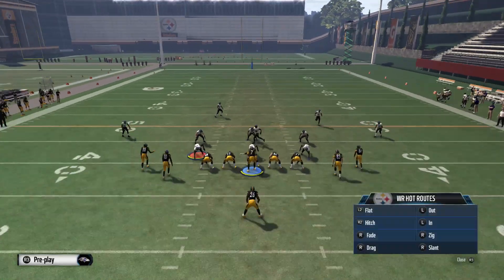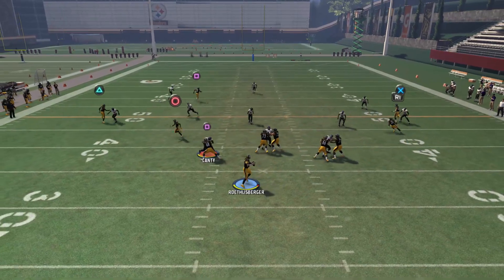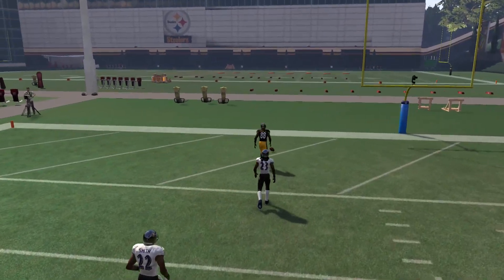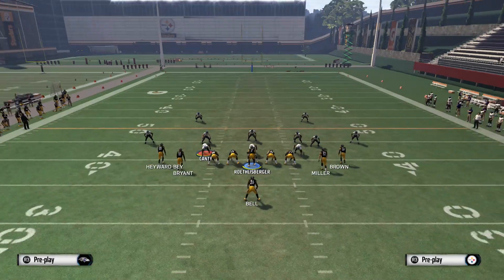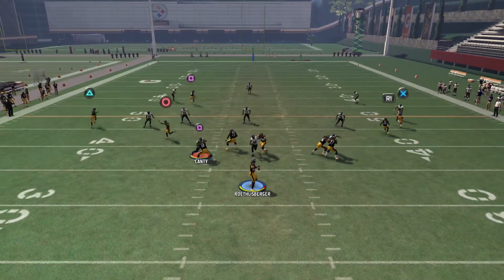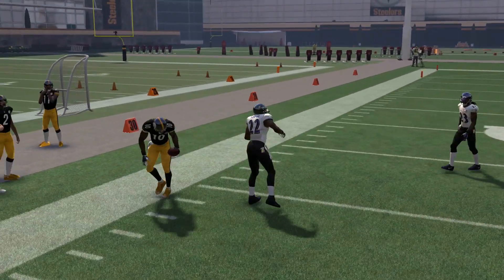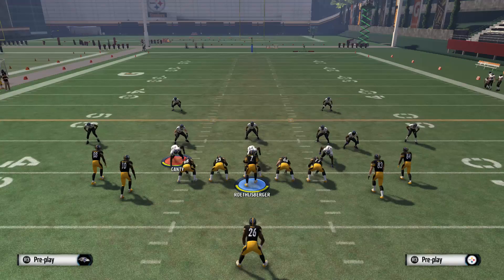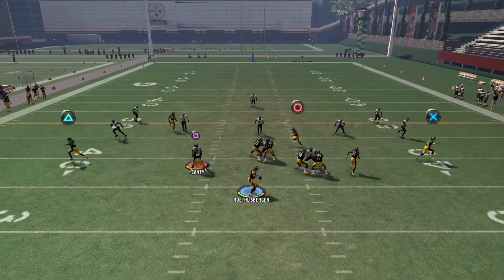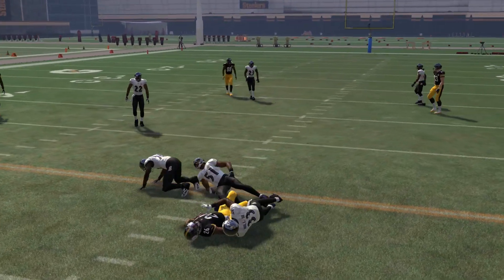Now here we'll look at a cover three. We can set it up the same way and look for that slot receiver in the slot. This is going to be one of those plays where it's really easy to bomb cover three over the top. If that wasn't enough for beating cover three deep, we could also look for the wheel route over on the left side — once he gets past the flat zone, he'll get pretty open and we'll just pass lead that to the left. Other things that get open against cover three are the drag route and sometimes the running back out of the backfield will get open underneath or in between the zones for a decent gain.